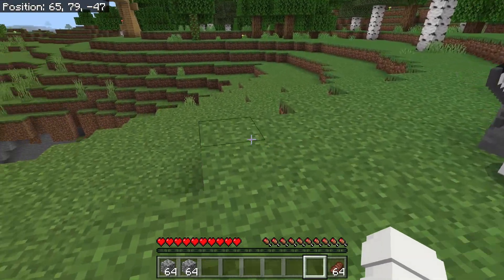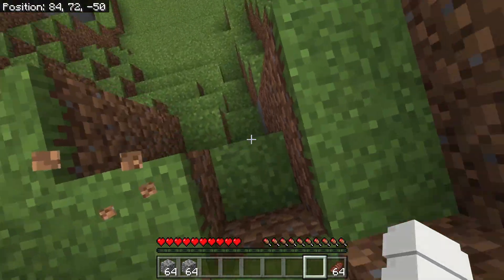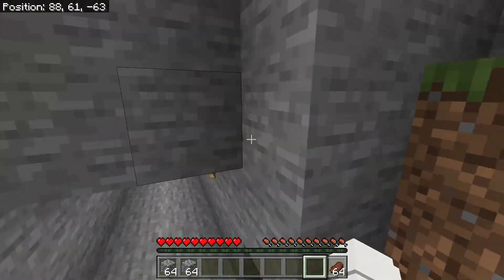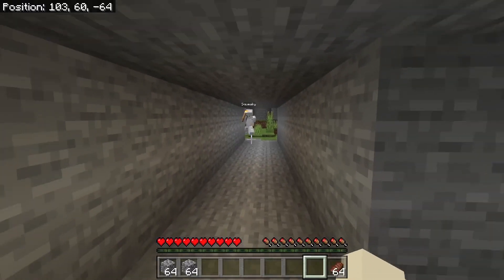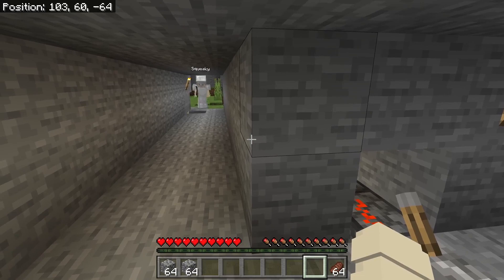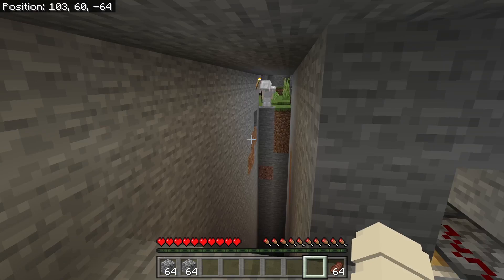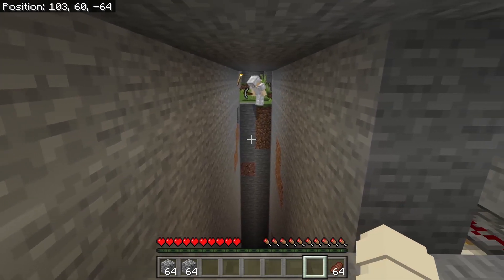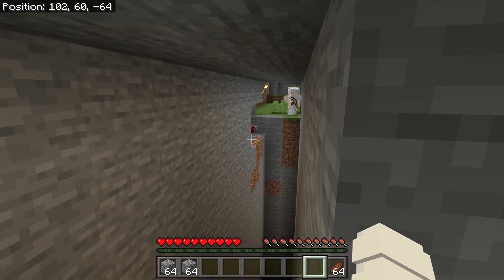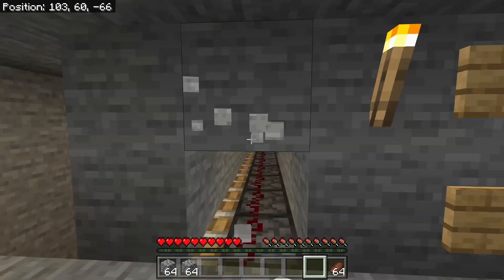I get a five second head start - one, two, three, four, five. That was probably less than five seconds but it's fine. Squeaky, come down this completely non-suspicious corridor I built for you! I thought you walked forward then. Yeah, Squeaky can't really do much - you're gonna walk forward. That's totally a trap. She doesn't realize if she just walks along my pistons.